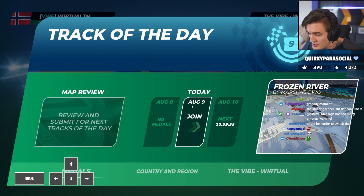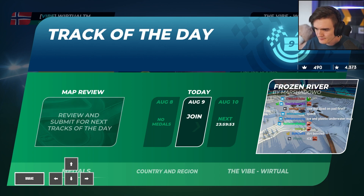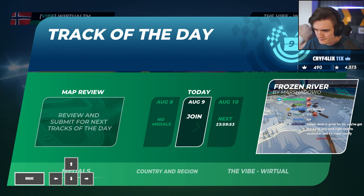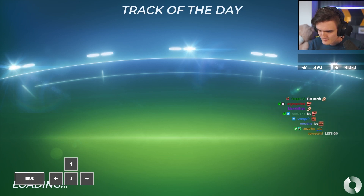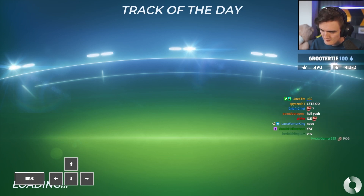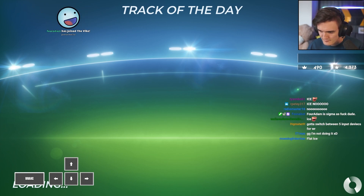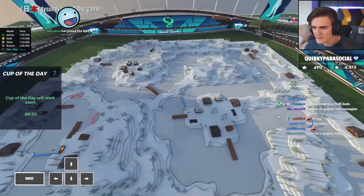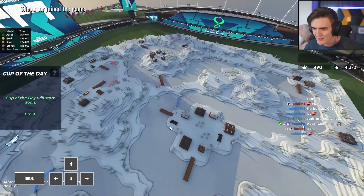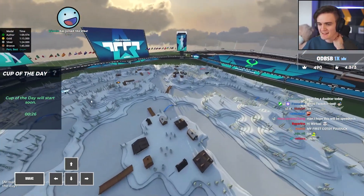What do we have? Frozen river! Full ice map! This guy Sigma is... Let's get it! It's full ice — one left turn, one right turn, one left turn, one right turn. This guy Sigma, it's as basic as they get.